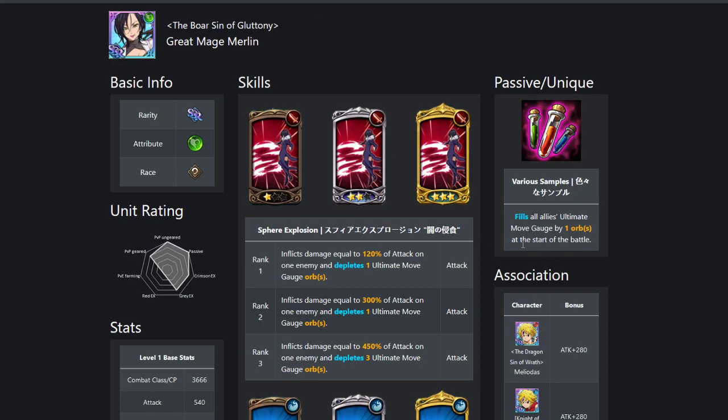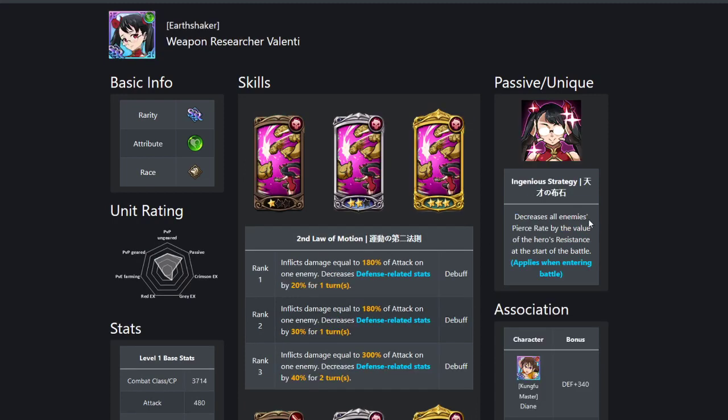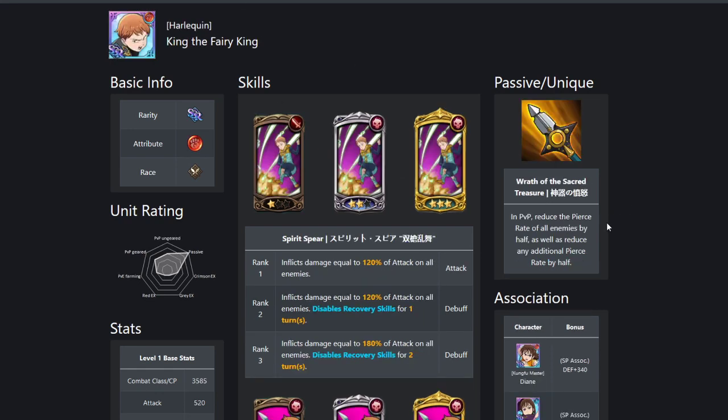We've got Green Merlin for control, the shield, and the ult gauge. We've got Valenti for reducing pierce — so very tanky, most people run resist food. And then we've got Red King, who also reduces pierce. You probably do not need resistance food anymore. That counters pierce teams, because we've got Valenti's passive and King's passive. Which means we can run attack food, CC food, coin food, or alt gauge food — it opens us up to that entire world.